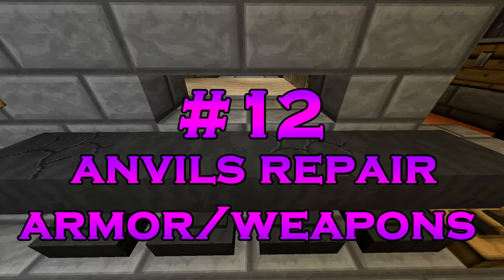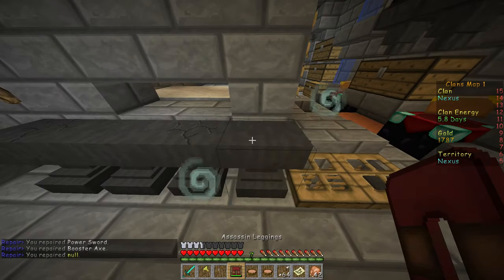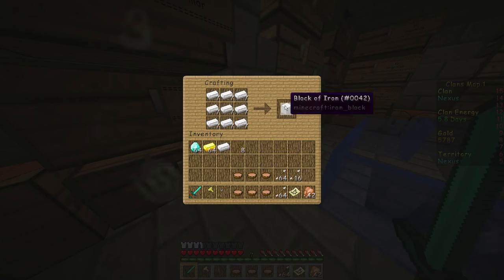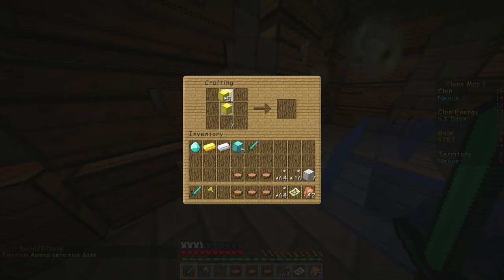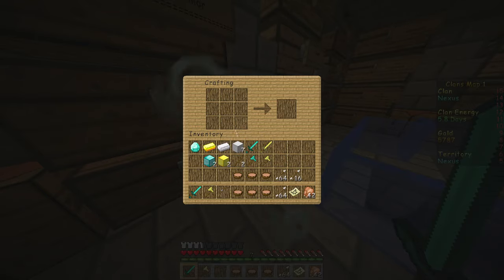A lot of you probably know tip number 12, but I wanted to bring it up anyway: you can repair your swords, axes, bows, and any type of armor using anvils. Tip number 13 — I didn't know about this until somebody in the comments said you can craft weapons with blocks. You can make blocks of diamonds or blocks of gold, and then use them in standard crafting recipes to craft power swords, power axes, booster swords, or booster axes — just using the blocks instead of individual ores.